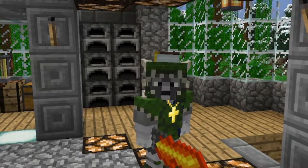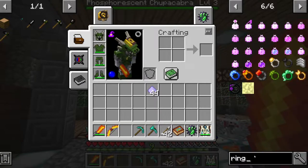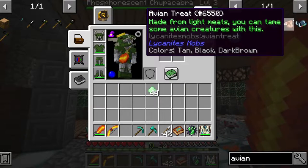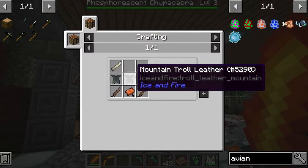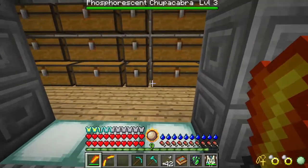We are going to go troll hunting today. I want to build a fly and I need troll tusks to make that happen. Let's take a look - if we go to the avion saddle, we have treats and we need leather and tusks. We definitely need to find them.